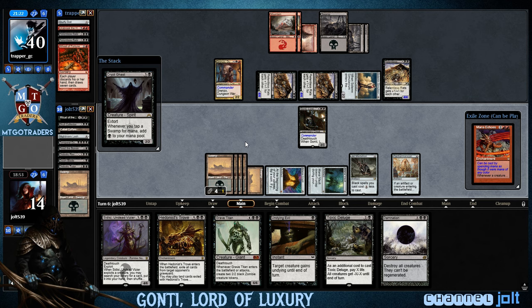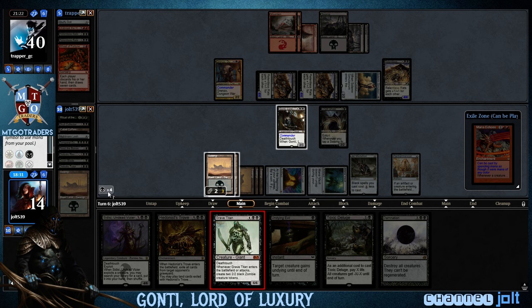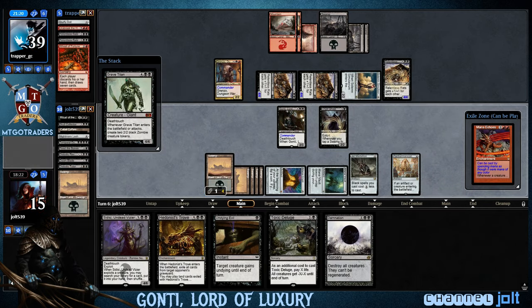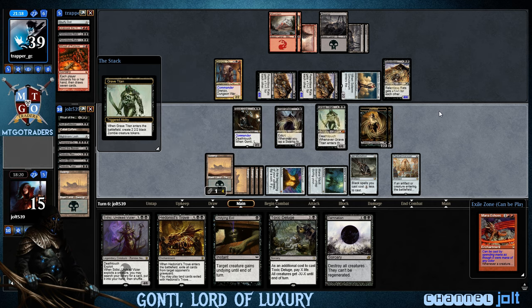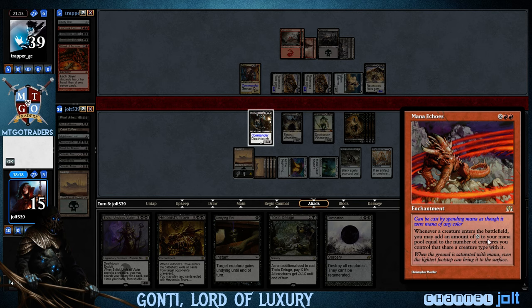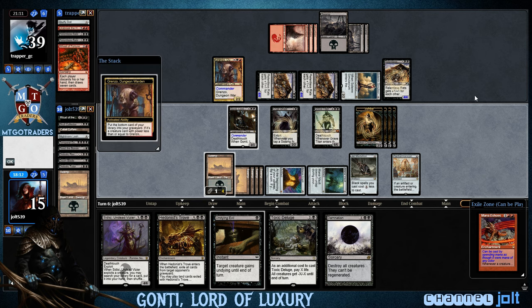Now this is going to tap for eight. We can go for Grave Titan and leave Crypt Ghast up — we don't have to go for Damnation. Let's go Grave Titan. We're going to get into a bunch of Zombies off Panharmonicon. And then we can Undying Evil — I like that a lot. We've got Grave Titan coming in hot, that's going to be four Zombies. We have Undying Evil if he wants to swing in with the Relentless Rats. Next turn we can play Mana Echoes and get into a bunch of Zombies off Panharmonicon.